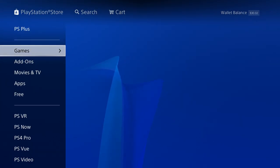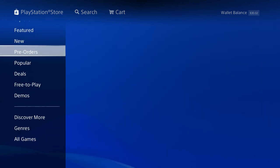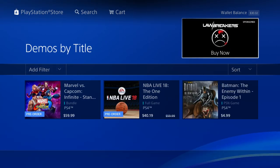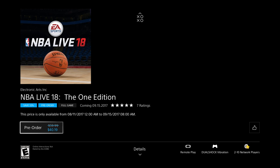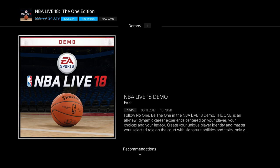Now, NBA Live has a new beta available and everybody's been asking me, 'Monkey Flop, where is it? I can't find it.' So I'm going to show you really quickly. It's actually in Demos. If you go into Demos and go to 'See All,' you can actually see it — it's smack dab in the middle. A lot of people are confused because it says Demo at the top but shows a price. If you scroll down twice, there it is — the demo. It's almost 14 gigabytes, which is a whopper, but the demo's there for you guys to check out.